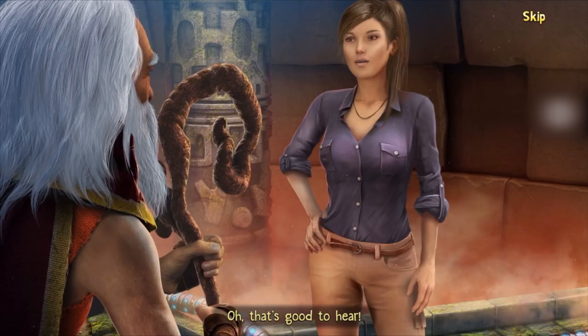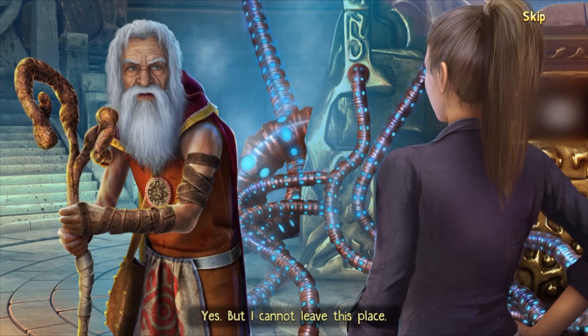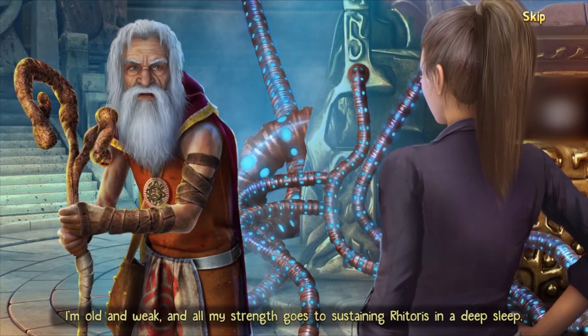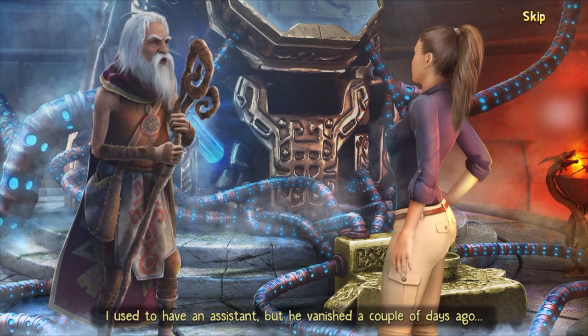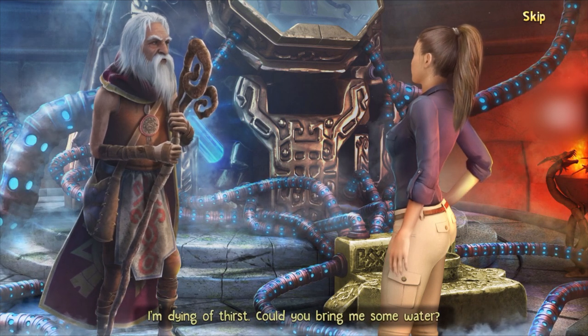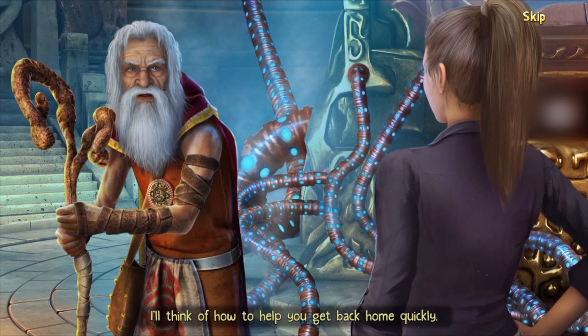'As for you, it won't be easy to return home, Diana, but it's doable.' 'Oh, that's good to hear.' 'Yes, but I cannot leave this place — I'm old and weak and all my strength goes to sustaining Retoris in a deep sleep. I used to have an assistant but he vanished a couple of days ago. I'm dying of thirst — could you bring me some water? I'll think of how to help you get back.'